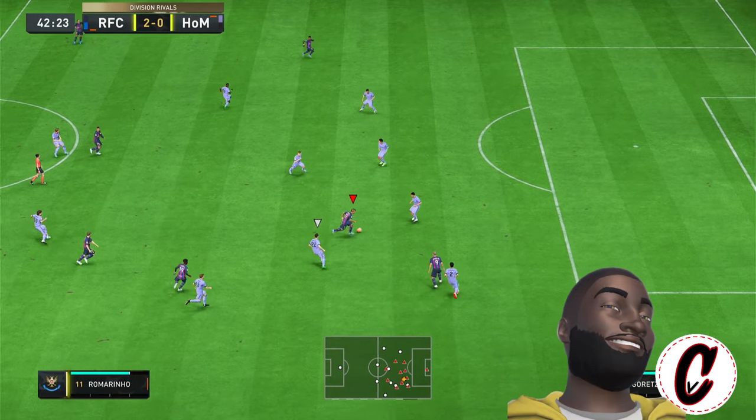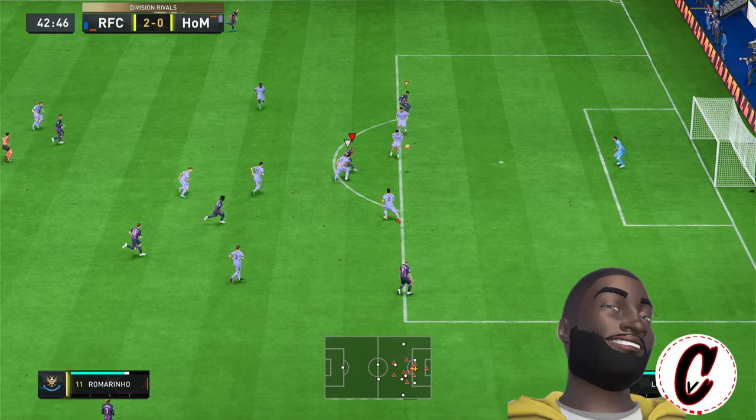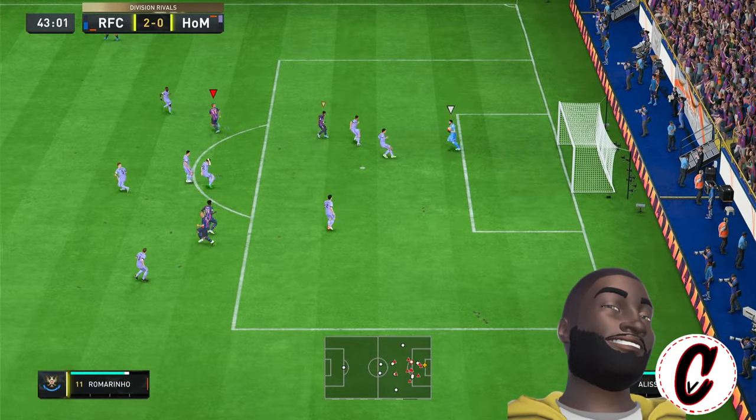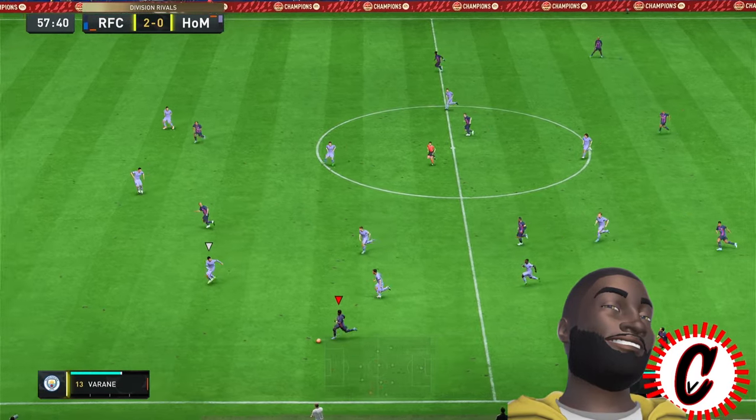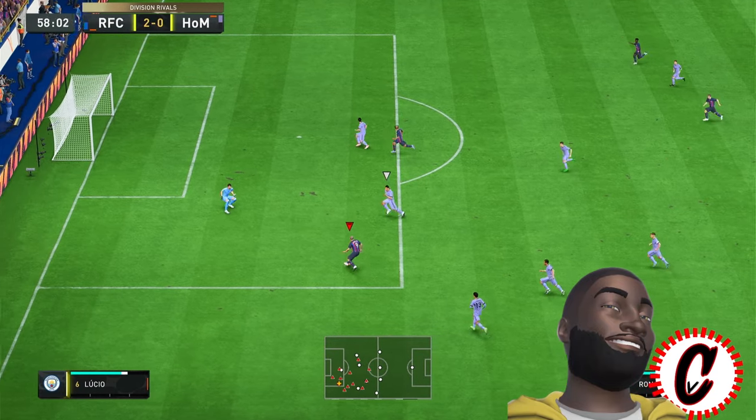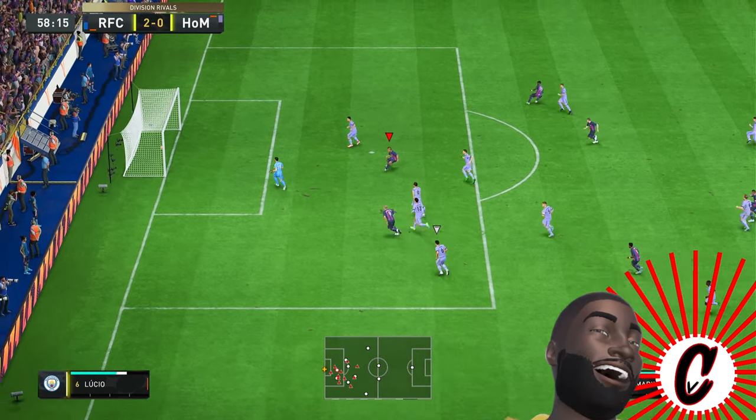Once again testing out Joe Mourinho. Joe Mourinho's dribbling ability right here. Nice move there and he shoots it. Weird shot animation, I didn't like it. Hang on, we are now on the counter. Send it over to R9 and now we test out Joe Mourinho's left foot. Slots it to the back of the net.